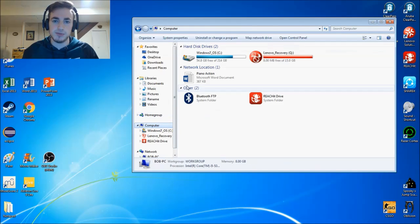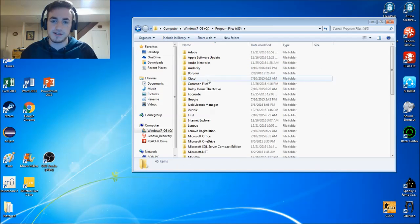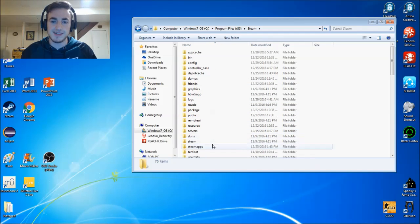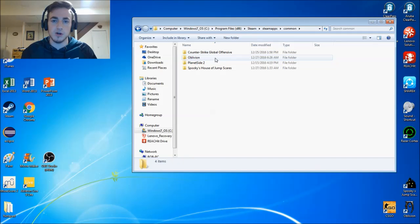Now go to Computer, Windows 7, Program Files (x86), and scroll down to Steam. Find Steam Apps and go to Common.